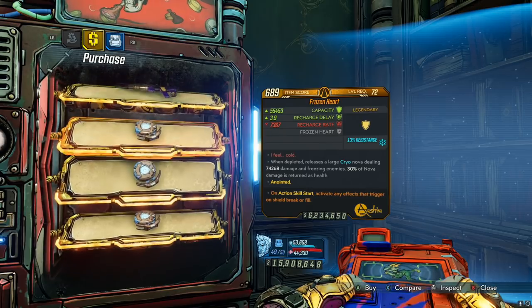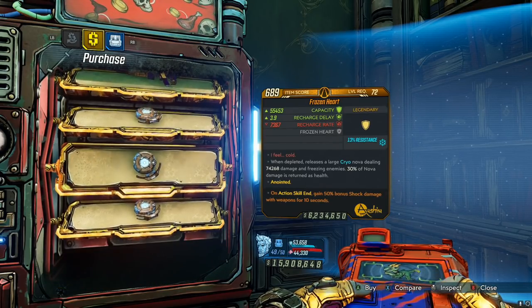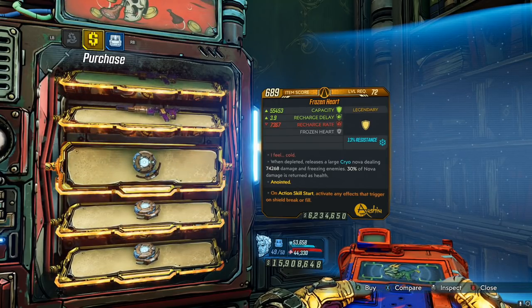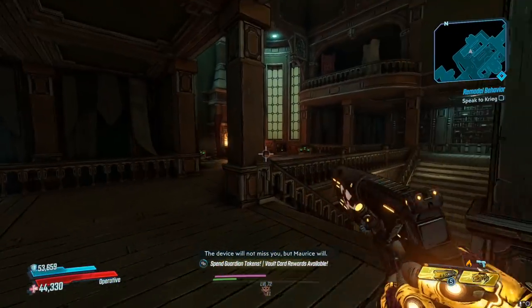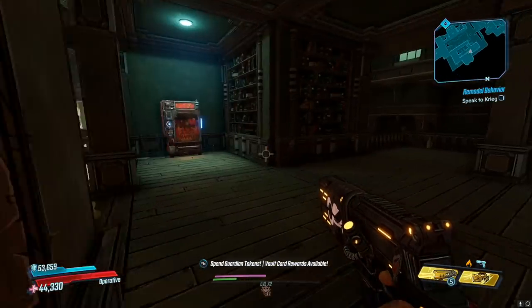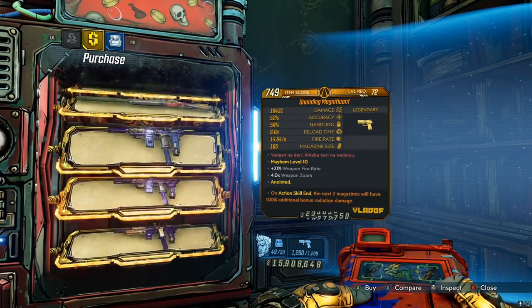We got a Frozen Heart — action skill start variant. If you guys have never used an action skill start Frozen Heart, it literally just freezes everything around you and heals you. It's amazing on Zane with Mantis Cannon spam, or using Amara or even FL4K. It's one of the best survivability and CC shields in the game.